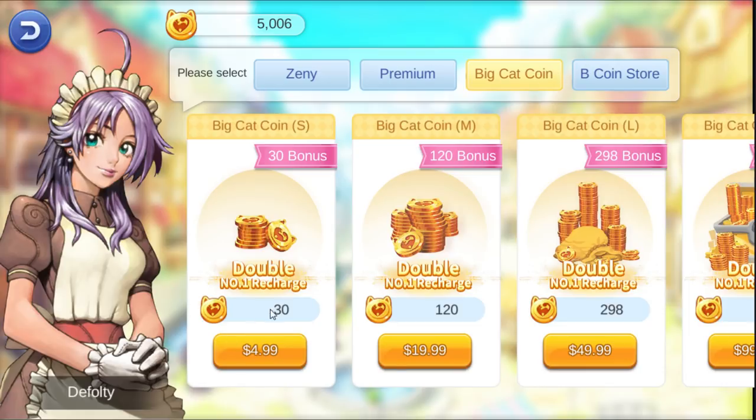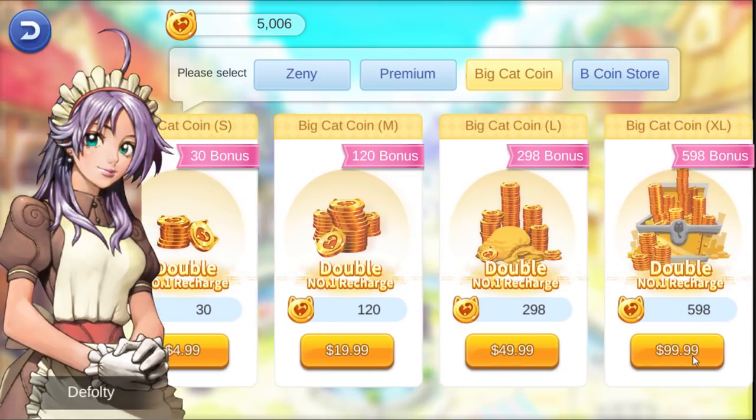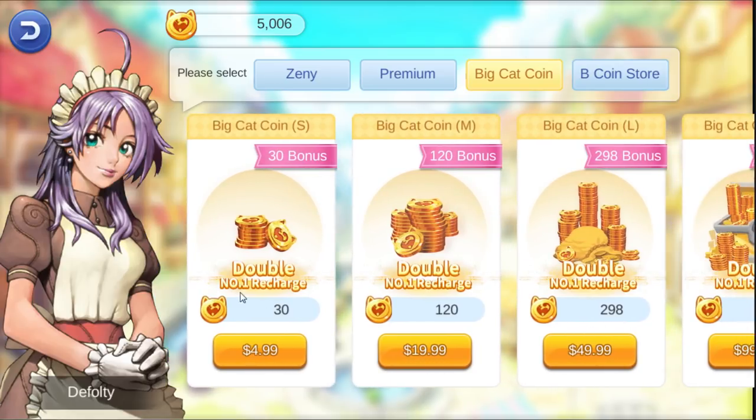You can buy gold coins with real money. We're going to base this on $100 - you will get like 598 coins for a normal semi-top-up player. $5 gets you 30 coins.